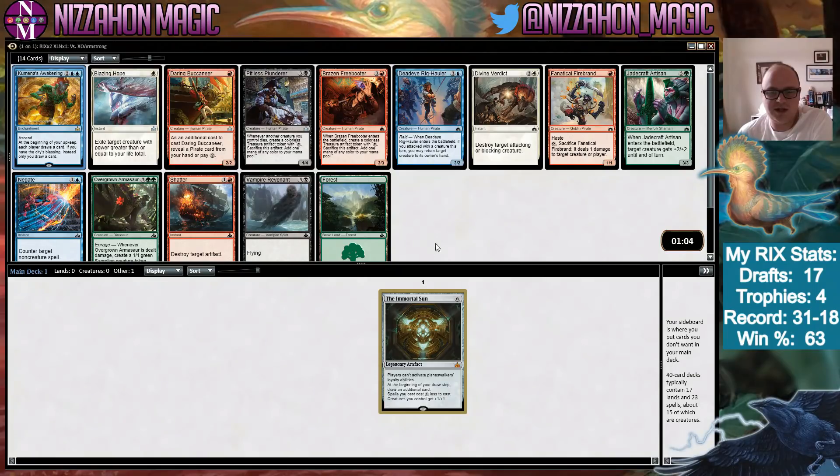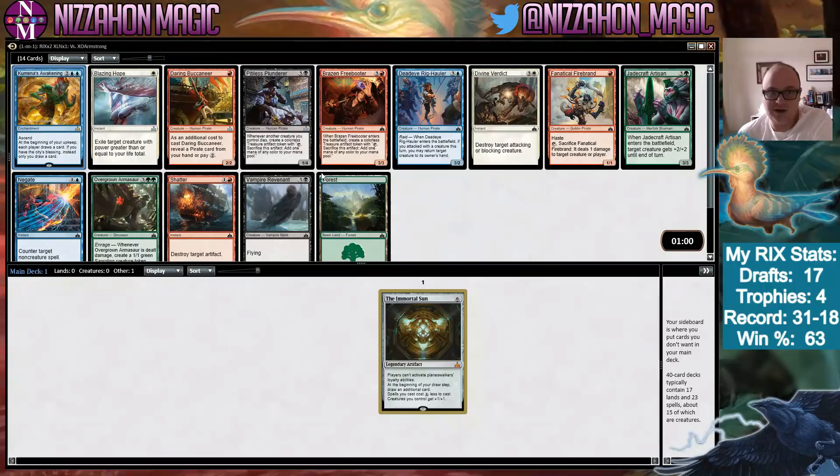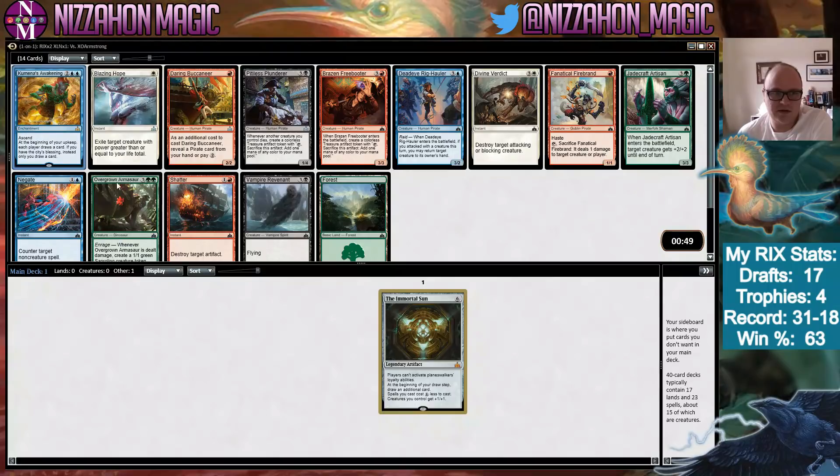Kumena's Awakening with the Immortal Sun is kind of funny because it'll draw us even more cards. It may just be what I take here because this pack isn't exactly powerful — Dire Hauler, Firebrand, these things are fine — but I think I'll take Kumena's Awakening. Let's draw some cards.